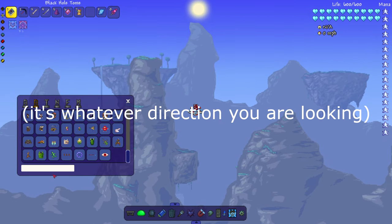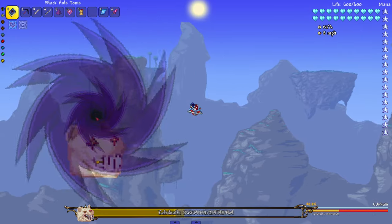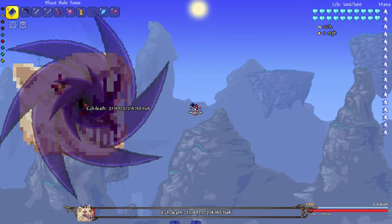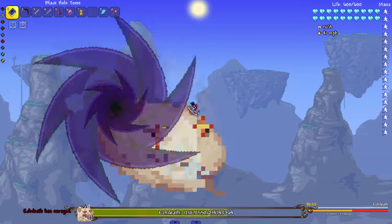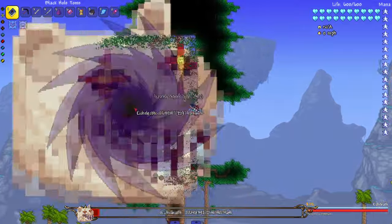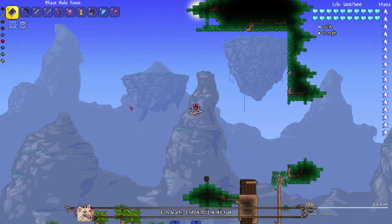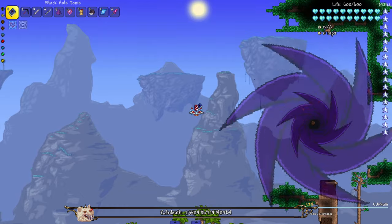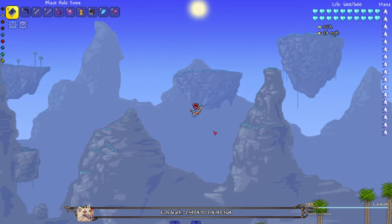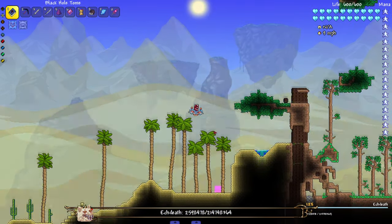EK Death spawns on the left, so let's spawn it in and use the Black Hole Tome. Off to a good start — EK Death is growing gigantic. I'm pretty sure EK Death can grow to the size of the screen if you let it. I didn't know there were multiple phases! The screen is still shaking but I think we killed it — I don't see it anymore. I'll consider that a success.